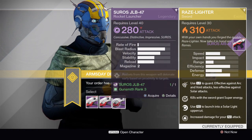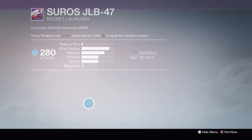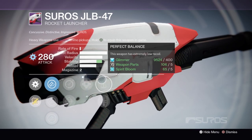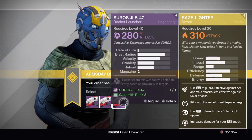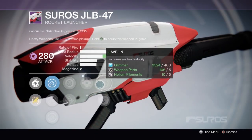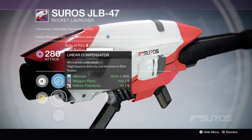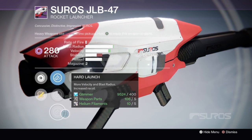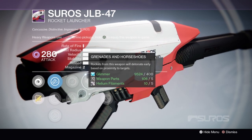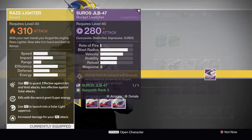You've seen me save this Suros JLB-47 rocket launcher for forever, and it's finally going to pay off. The Grenades and Horseshoes perk is here. You're obviously not going to need Perfect Balance or Single Point Sling. It's not a bad idea to pick up the other one that comes with Javelin and Flared Magwell. It also has Hard Launch and Confined Launch — obviously Hard Launch is going to be better. With Flared Magwell, Grenades and Horseshoes, and Javelin, you have yourself a monster Suros JLB-47. This is the gun to pick up for the rocket launcher build, and I think after you play with it, you're going to see what I'm talking about.